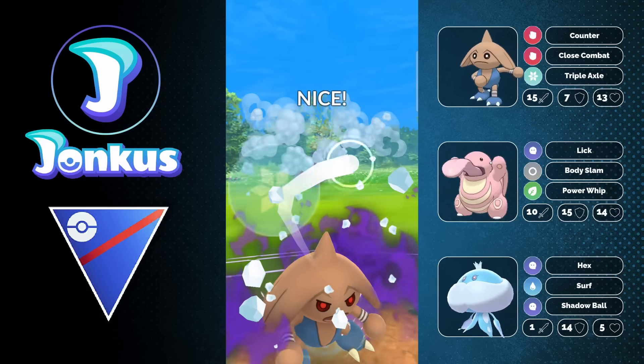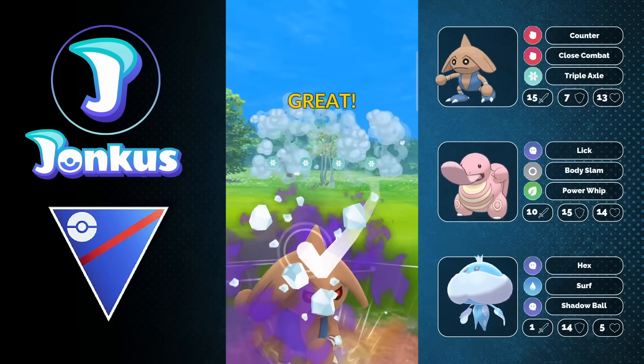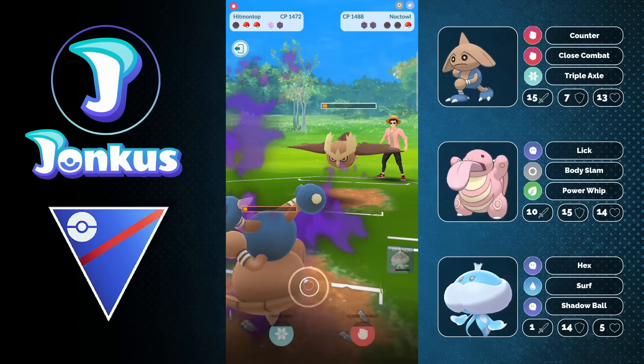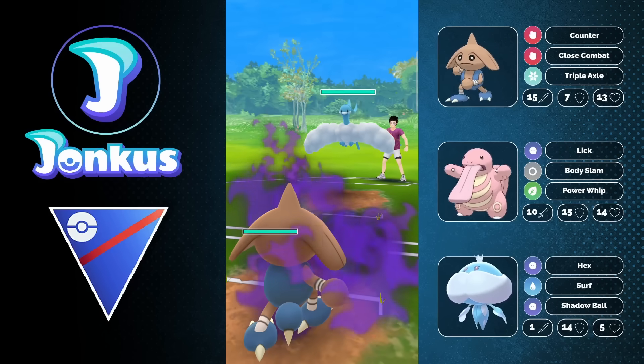We're going to take a look at that Noctowl matchup. We're going to shield up the first move, which is a huge mistake — I guess I didn't register that Hitmontop now has Triple Axel and not Stone Edge anymore. And like this, we get a Double Buffed Triple Axel counter, and we're able to just knock them out. Goodbye, Noctowl.